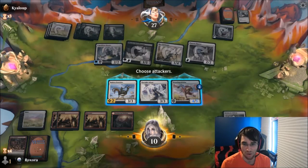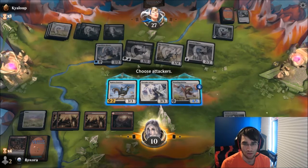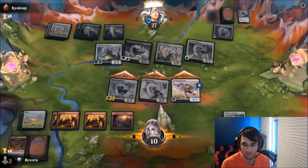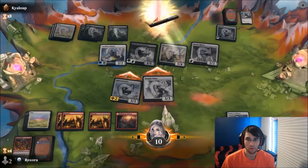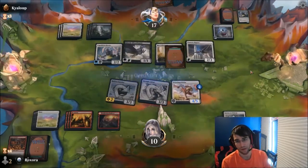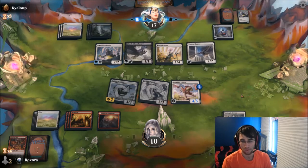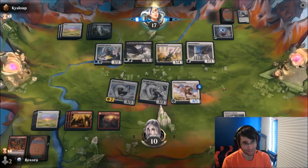Alright, so now I think we don't bother trying to block this, right? Because now we have a vigilance guy. So yeah, let's just get in there, cause we also have to start to put pressure and keep our opponent's life total at a reasonable amount. And they're dealing us three in the air, which is really yikes.